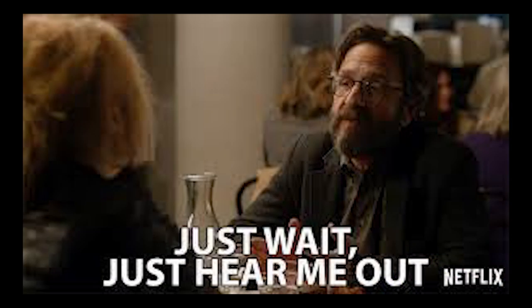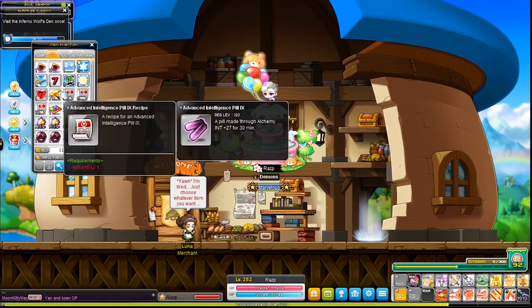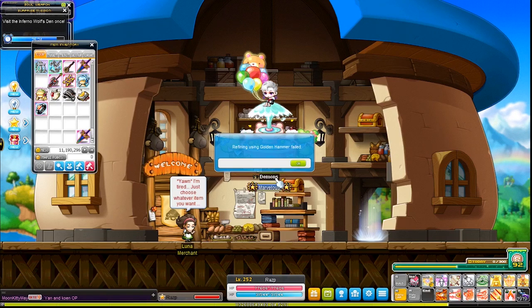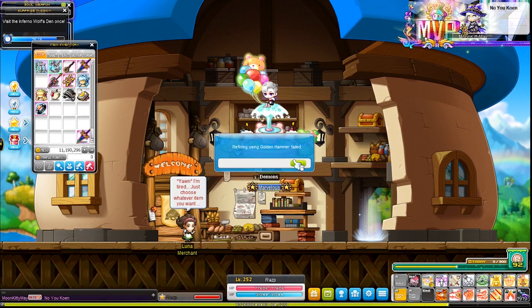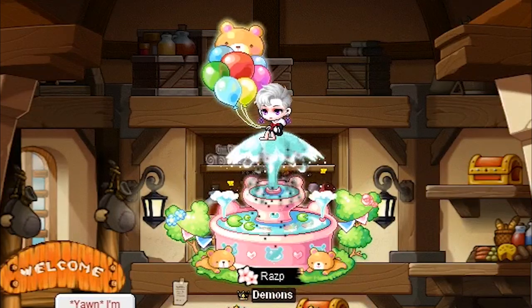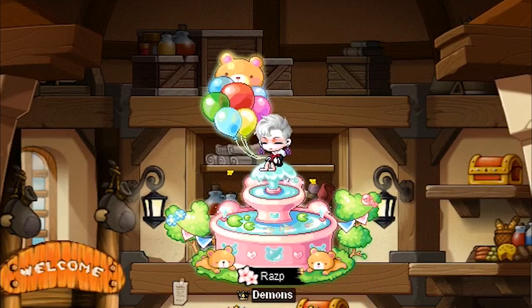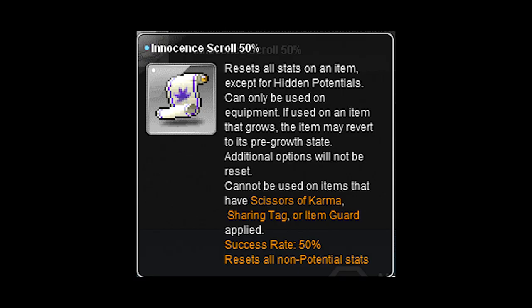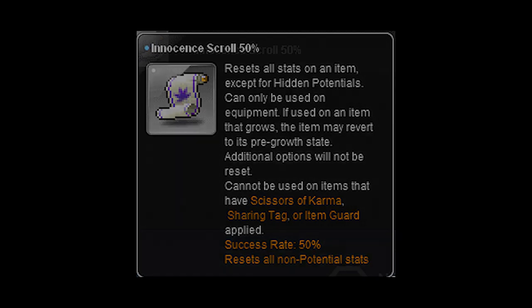Basically, I'll try to explain my point through some examples. Let's say you have eight enhancement scrolls on your weapon and you use golden hammers to add two extra enhancement slots. If the hammers fail, you can use innocent scrolls to get all your upgrade slots back. Innocent scrolls reset all stats from an item except for its potential, flames, and soul — meaning it resets all your scroll enhancements and even the hammers that have been applied.